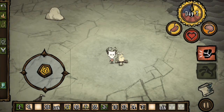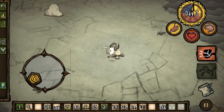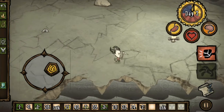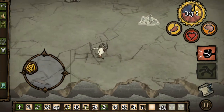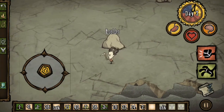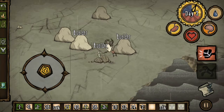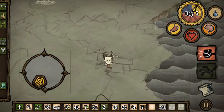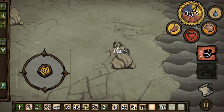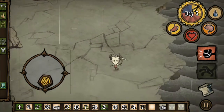Welcome back to another episode of Don't Starve Pocket Edition Rain of Giants DLC. Today we are going to continue our journey to explore the map. For this episode I will cover about one full day so the video does not become too long. The goal is to gather some more gold and also explore more of the map so that we can start making our base.